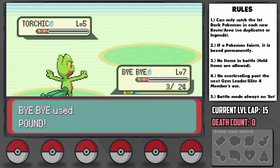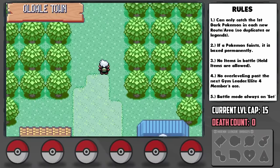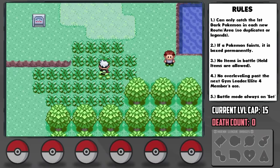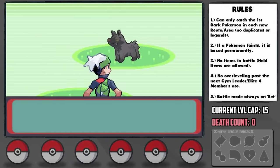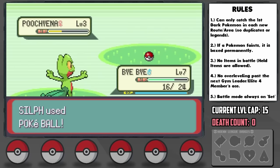After destroying May's hopes and dreams on Route 103 and getting some Pokeballs, it's game time. Our first Dark encounter comes in the form of Route 103, which I decided to come back to since they have slightly higher level Pokemon on average, where we find a level 3 Poochyena. Level 2s are risky to level up early game, so I'm satisfied. We catch it and nickname it Shenzi.